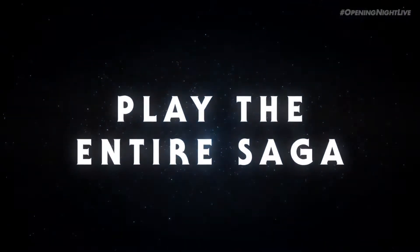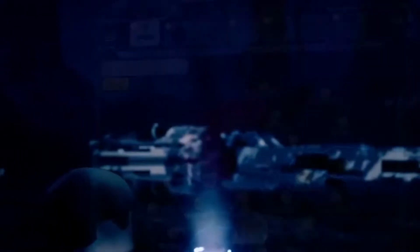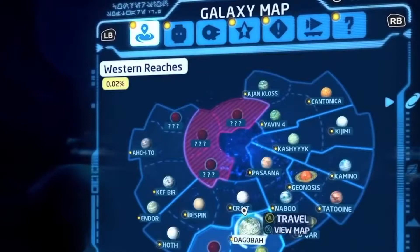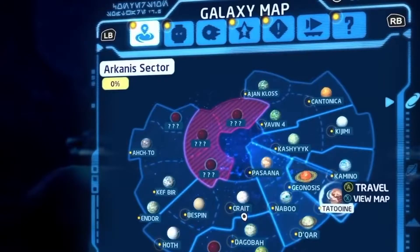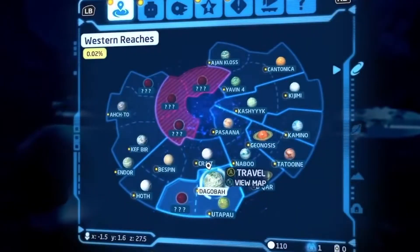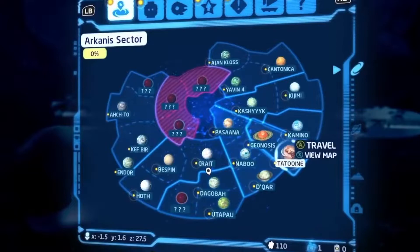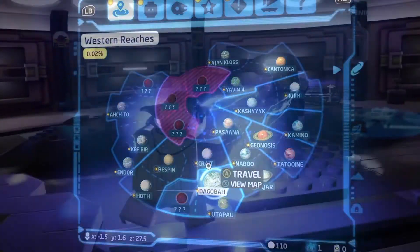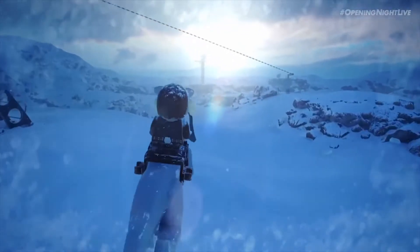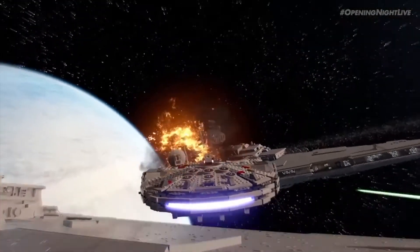The menu also shows a percentage of the world explored or completed per planet. We can see Arkin Sector is at zero percent completed. There are loads of different planets: Tatooine, Kashyyyk, Persana, Naboo, Hoth, Endor, and more. There are also some unexplored planets that are locked until you reach a certain point in the game — they're blanked out with question marks on them.